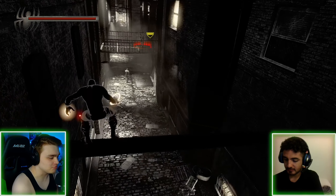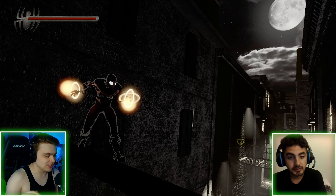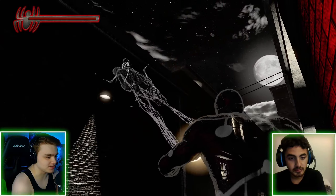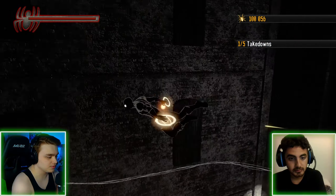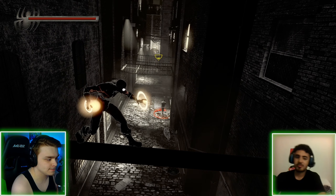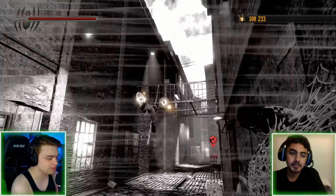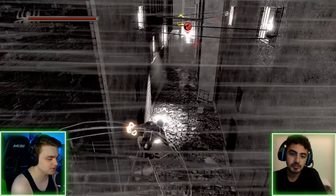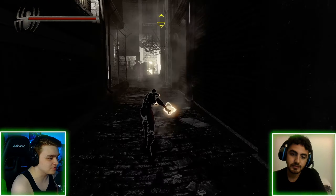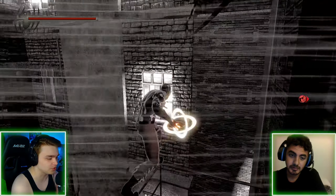Back in the game and the Cosmic Noir suit is looking fire — it has this orb on his hands, which is really cool. I got spotted, which is kind of weird since I usually don't get caught here. Probably because we're on hard mode. We're actually outside now in the alleys, and you can already see Vulture's shadow. The music is very spooky.